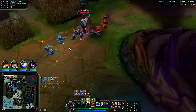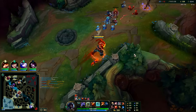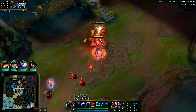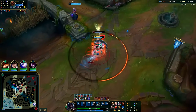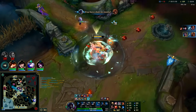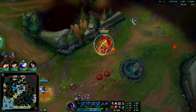Red buff, Scion is chilling on top side playing for the scaling angle. I get him with smite-stun-R, auto-auto, Q, auto-auto — yeah he's a goner. Brand doesn't have high single-target damage either — he's all AOE damage, he needs his R to be bouncing and his passive to be spreading.